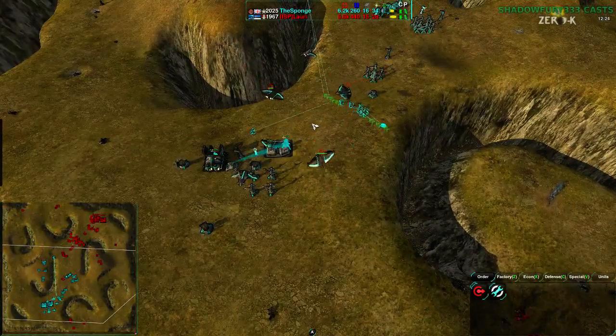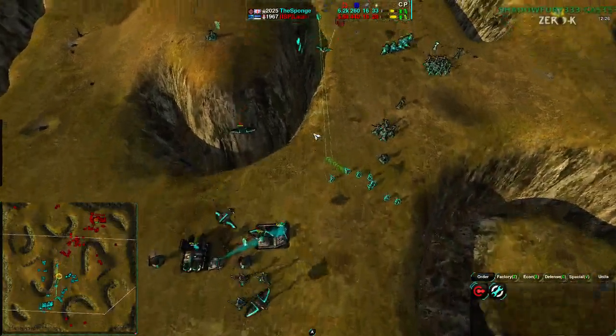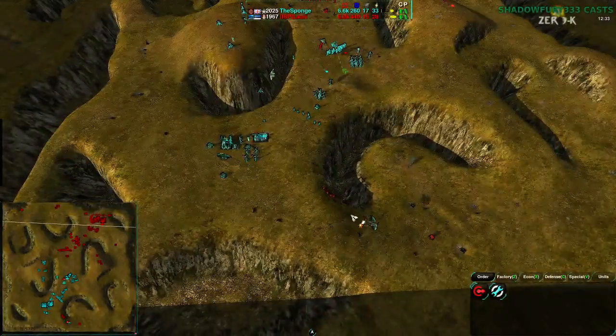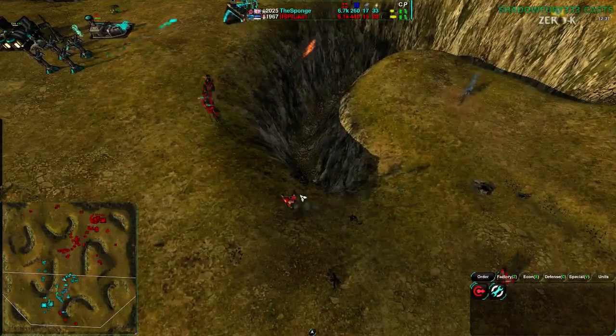Unfortunately only one of the Ravens is actually capable of bombing. It's funny to see how little metal comp they have at the moment — 16 versus 17, pretty close to even at this point, thanks to all the harassment. One of the Ravens does come in, only damages a Warrior, does not kill it.